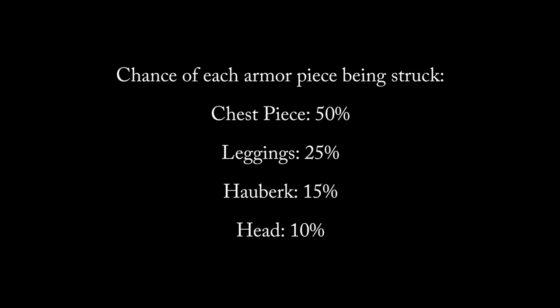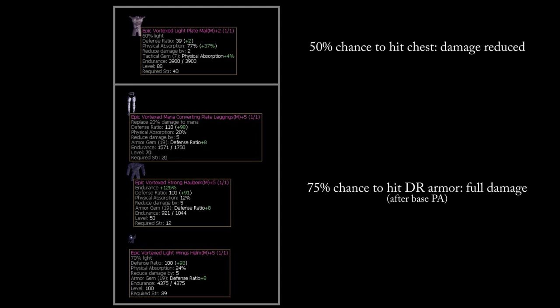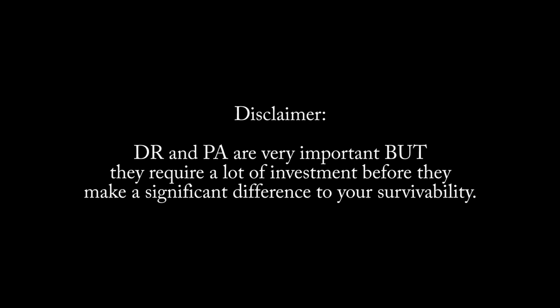When an enemy attacks you, the game rolls a die to determine which piece of armor the attack will strike. For example, if you're wearing a plate mail with a bonus attribute to physical absorption and the rest of your armor has bonus DR, and the attacker lands a hit on your plate mail, the damage received will be reduced based on the total PA percent of your plate. If it hits any other piece of armor, the attack will hit for full damage. DR and PA are important end-game pieces of armor and are therefore somewhat expensive to build or acquire at a high enough percent to make a significant difference. That doesn't mean they aren't useful at lower attribute levels, but you won't see the same return as you will once you've invested a lot into building them up.